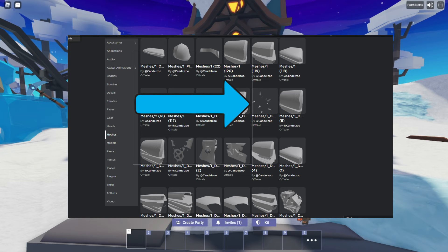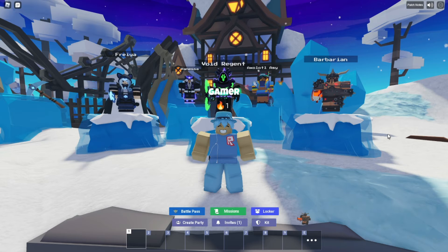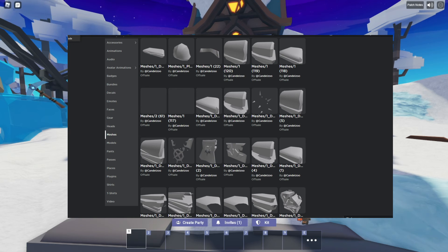If you guys see, there's kind of like spikes as one of the models. Usually, as you guys can see, the barbarian has them right there — yeah, he has some spikes. And this kit does not have them, so maybe we're gonna see a new bundle. Or maybe it could just mean a different kit entirely. It doesn't have to be a bundle with the miner, right? It doesn't have to.